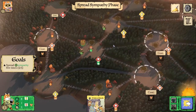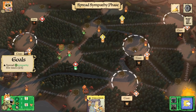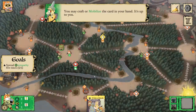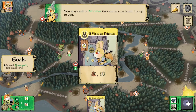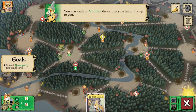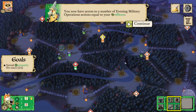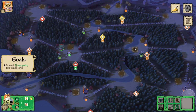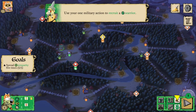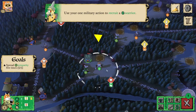Now we can go ahead and spread more sympathy. It will be nice to get some sympathy in the central clearing where it has access to many clearings to spread from. We have the choice of whether to craft or mobilize this — I'm going to mobilize it because it's only worth one point for crafting and we could use a supporter. Now in evening we get to take military operations, and we get one action per officer. Since we have one officer right now we can take one action — we're going to go ahead and recruit at our base.